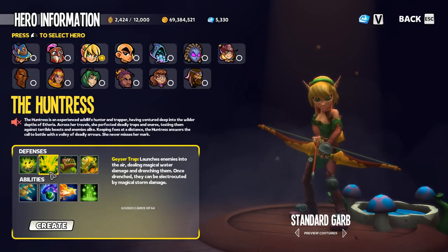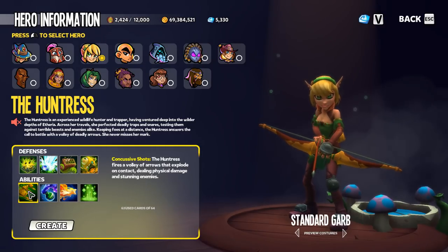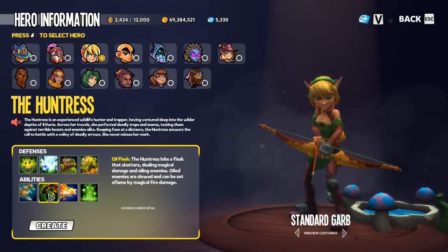Taking a look at the huntress, we've got the geyser trap which not only knocks up but drenches — so that's two different forms of crowd control in one particular defense. Then concussive shots stun enemies, which is a crowd control, and the oil flask oils enemies which is a crowd control as well.